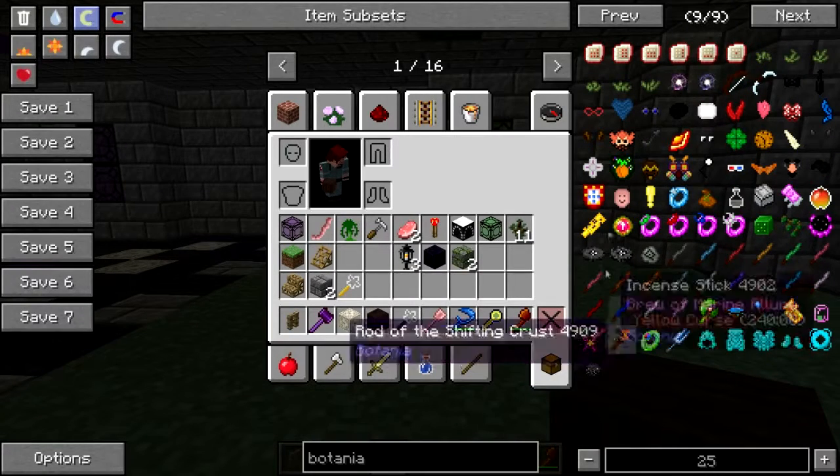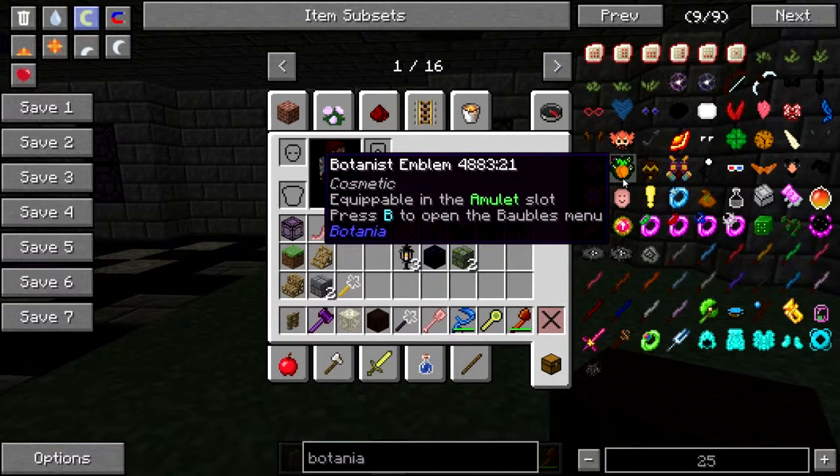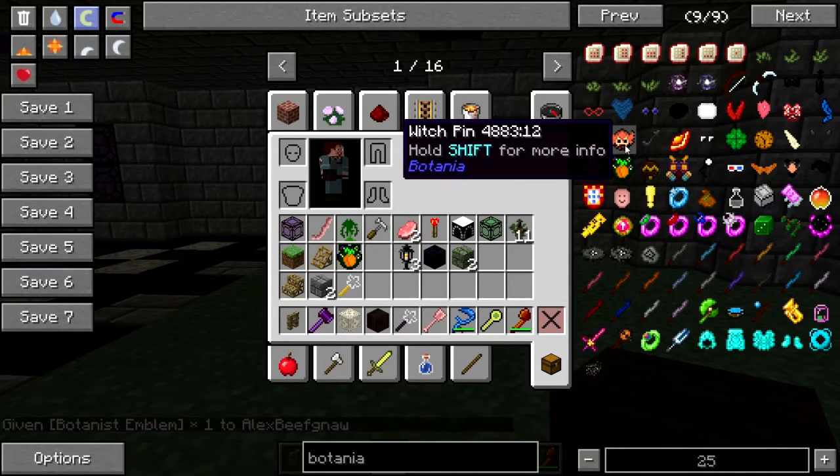I thought I saw Carmen Miranda's hat — it's a botanist emblem. Cosmetic. I got a witch pin.